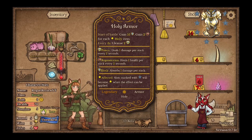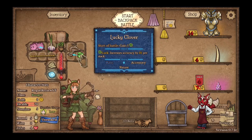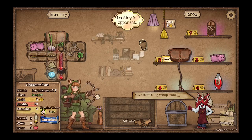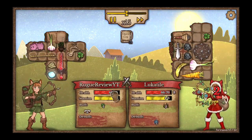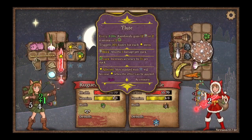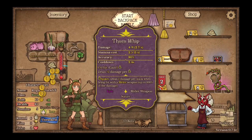There we go. Gain 55 armor, gain 2 for each holy item. Holy items are what, exactly? Are you a holy item? No. I don't think I have any other holy items. Okay, that's a lot of damage — another spike person. Seriously. I'm taking way too much damage, this is not good. This bird is doing good, and so is this flute. They're both doing decent, but I only have one vampirism, which is not good.